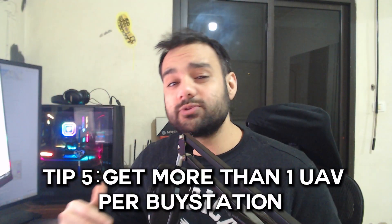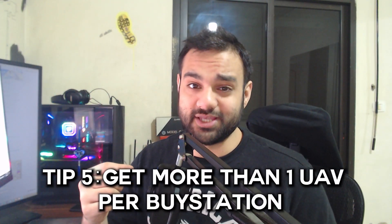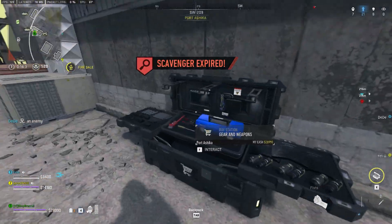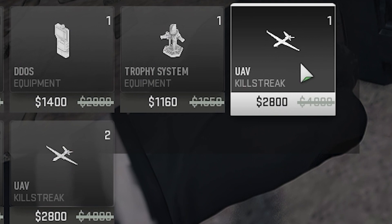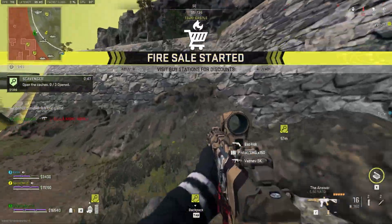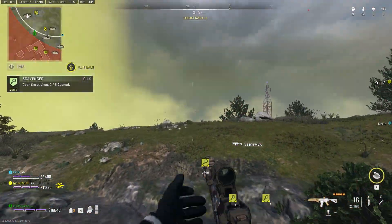Tip number 5: how to get more than 1 UAV per buy station. Warzone 2 limits each buy station to 1 UAV only, and that's also the case on Ashika Island. But during a fire sale, you get 3 UAVs per buy station at a discounted price of $2,800 each. On Ashika Island, a fire sale happens every single match during the third circle at the 1-minute mark. Keep around 8k to buy all the UAVs and make sure you and your team are positioned around a buy station during the third circle.